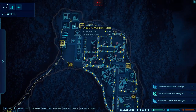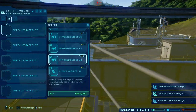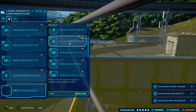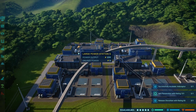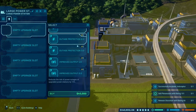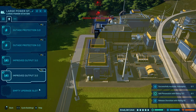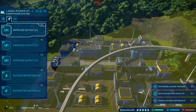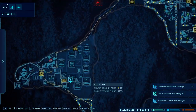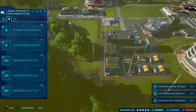There's a slight issue — I seem to have run out of power. I can do Improved Output 3.0 and Outage Protection 3.0 here. I'm going to add some upgrades: Outage Protection 3.0 twice and Improved Output three times. Everything seems all good. There's another power station right here, and that's fine too.